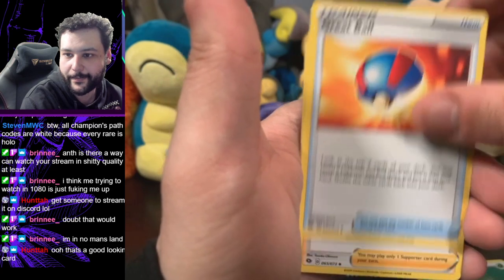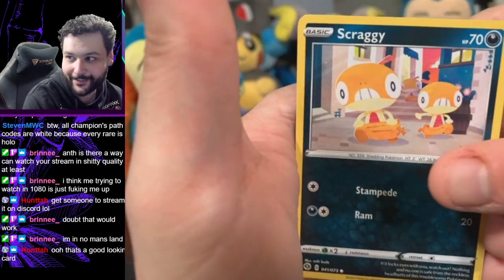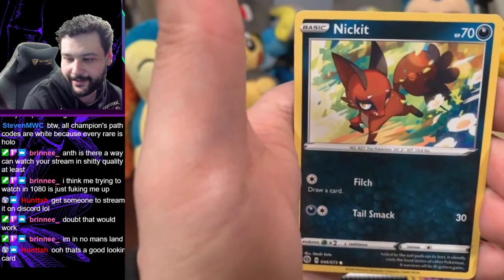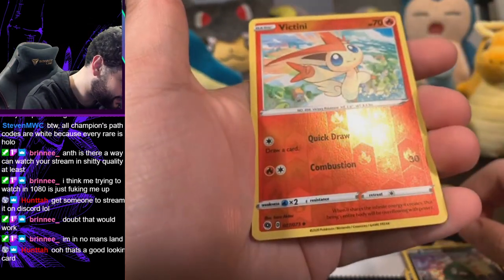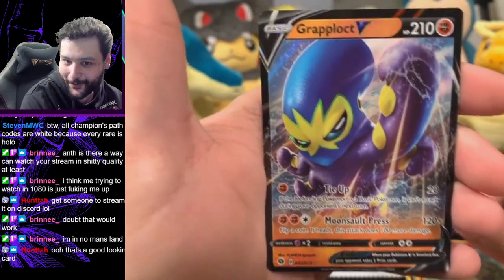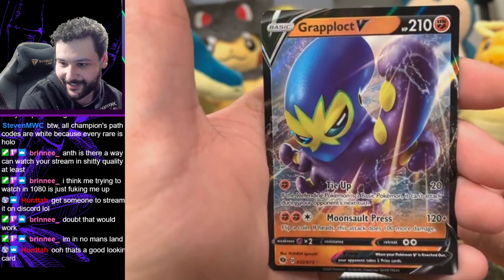Great Ball, oh Sonia, Rotom Bike. Oh, love me some Scraggies dude, I want this as wallpaper. Purloin, Machop, Nickit, Trubbish. Whoa, reverse holo Victini! That's not even a rare though, unfortunately — I figured Victini would be a rare at least. And our final card is Grapploct V! We got some V cards in here. It's a powerful looking card — look at that uppercut. Pretty cool.